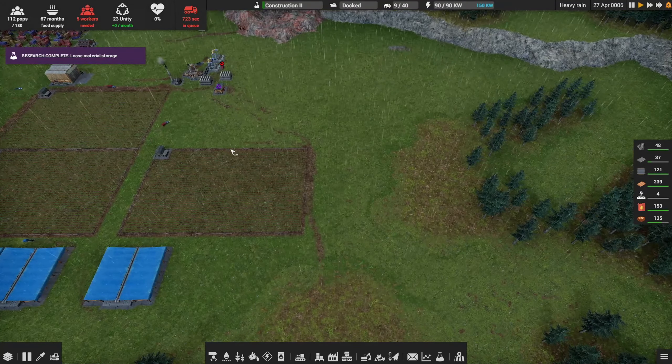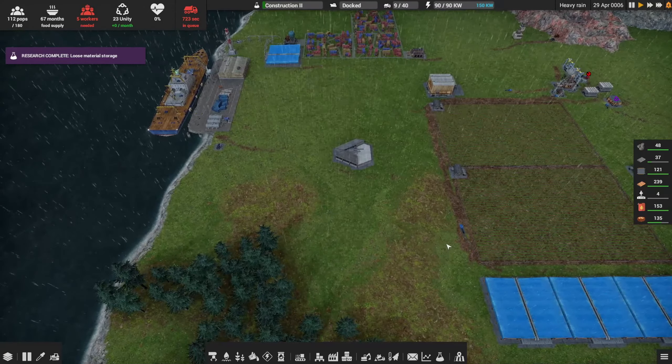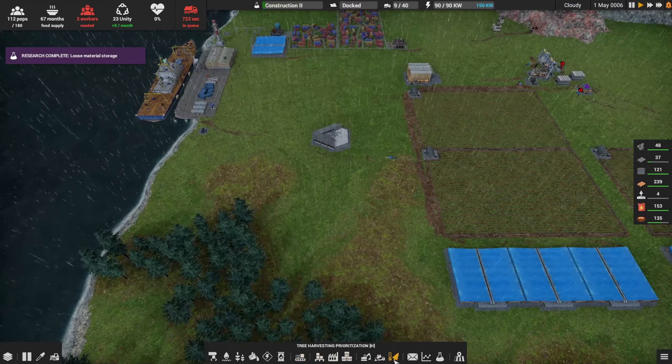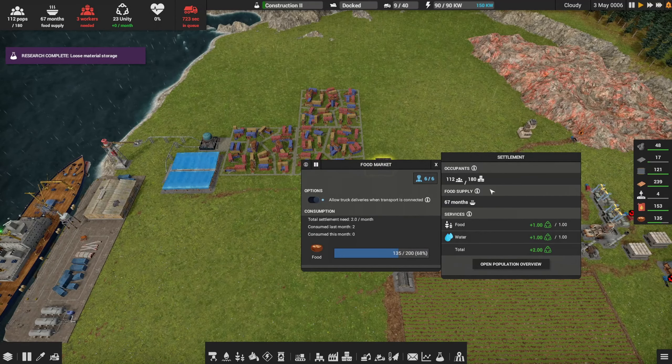We may use some of the incoming people to work on a new farm — maybe we should get that constructed just to be safe. We can store 200 food and we've got 134 in the food market, so we've got some headroom there. It's probably more an issue of trucking. I may build another farm — it looks like I can fit it in here with some trees in the way.